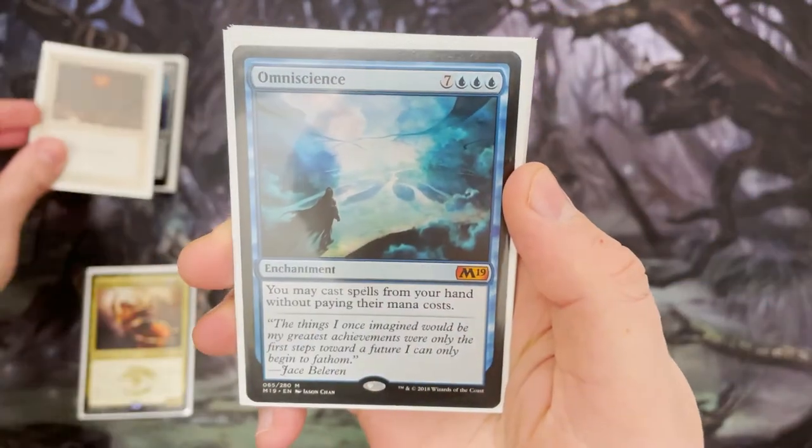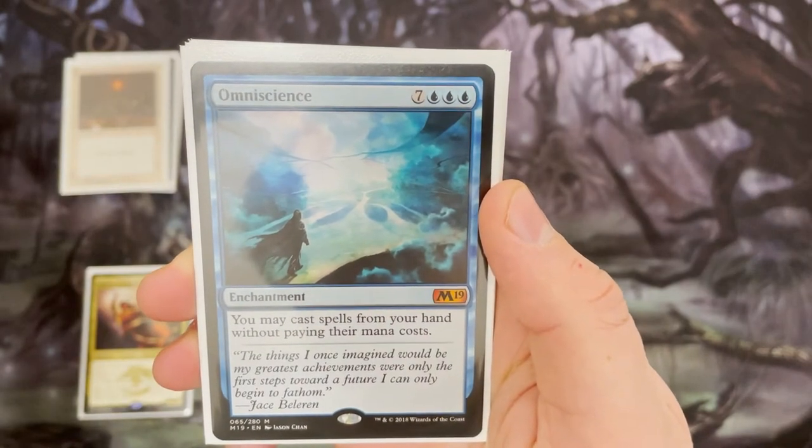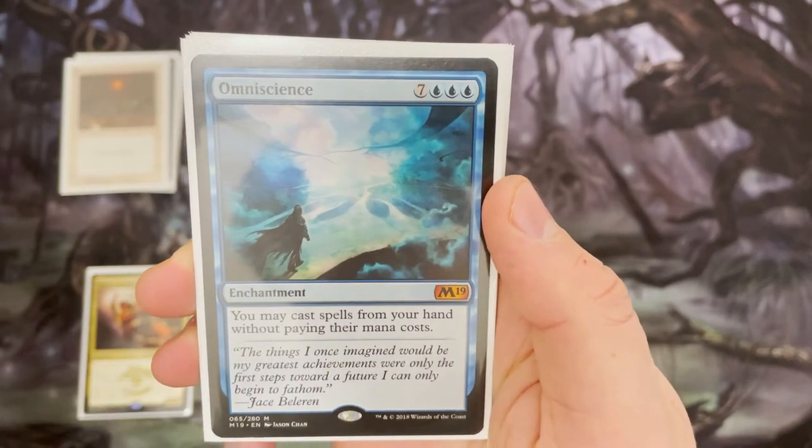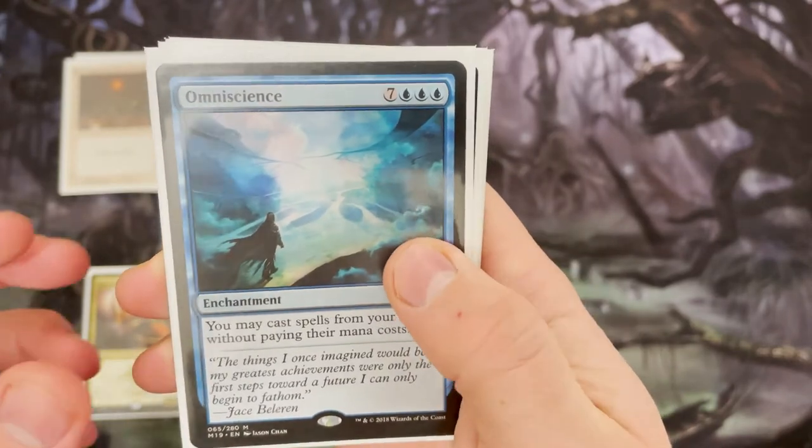We've got Armageddon here to destroy all lands. Omniscience is really key in this deck — play it for free with Narset's ability and then you can cast any spell from your hand without paying its mana cost.